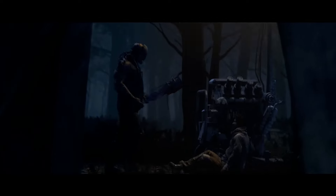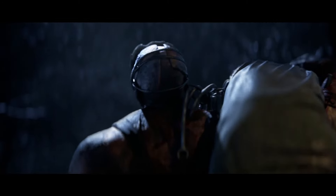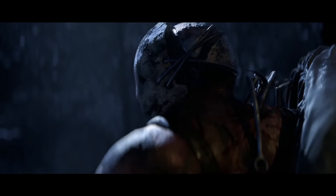First we have Hunter's Instinct: after injuring a survivor, decrease the movement speed of all healthy survivors by 5% within a 10 meter radius of the injured one. Effect persists until the survivor is healed. Painful Wounds exhausts survivors when hit — it's quite simple and powerful, but hexes are destroyed pretty quickly when they are this strong. Bloodthirsty: when a survivor is downed, see the auras of all survivors within a 20 meter radius around them for 5 seconds.